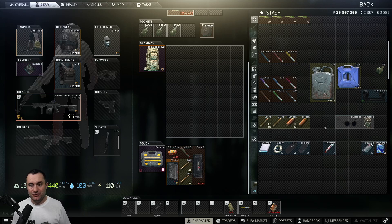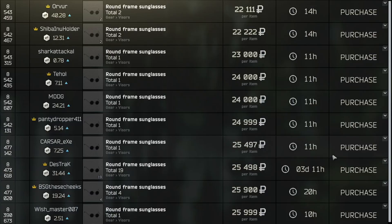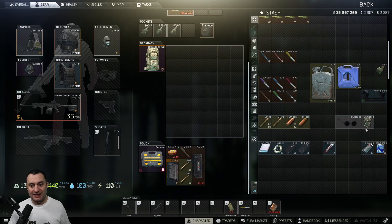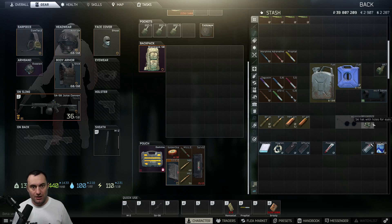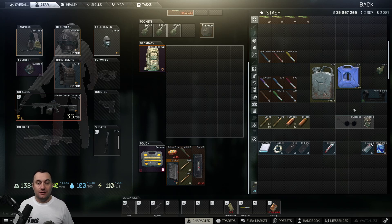Two items I run into all the time on Customs because Reshala's guards and scavs have them: round glasses and the Shmaska ski mask. Aside from the argument about whether you should wear sunglasses, you've got a free slot on your face — throw these on and they're worth 20 to 30K. The Shmaska — the ski hat with holes for eyes — is also worth 20K for one slot. They're worth a ton because you use them for the hex grid barter. Make sure you're keeping them and taking them out of raid.